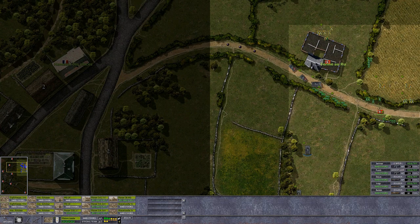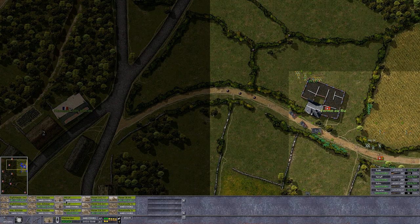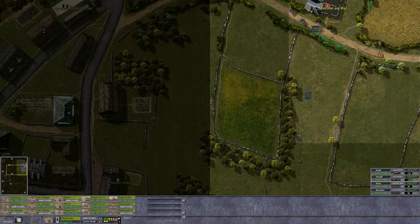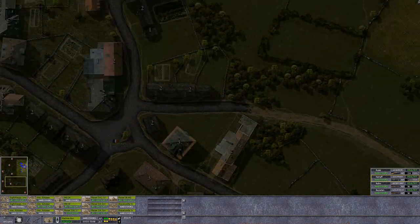Let's see — do we have a command team? Right. We're going to move these guys just into here. Take these Schützen guys and move them in here. Then I would like the MG34 teams. I want to move them in here initially. The other one — well, we're going to kind of use them on the north side. Start gaining control on the north and then gaining ground towards the south from there.